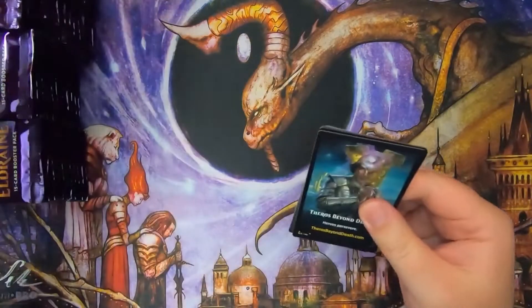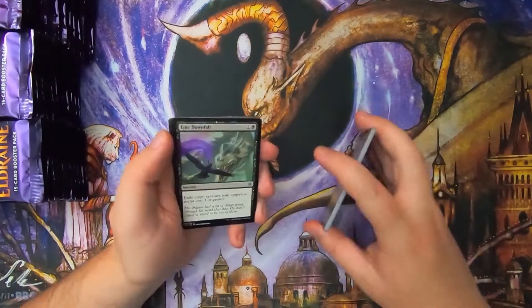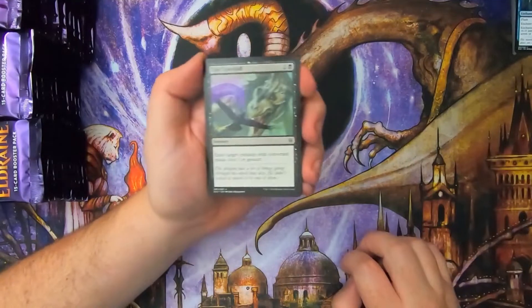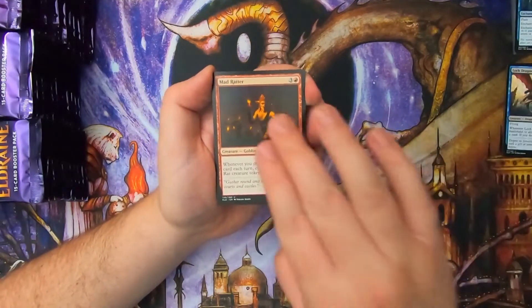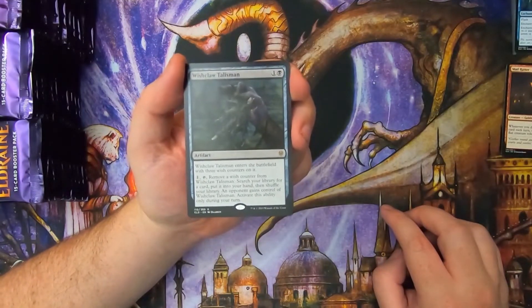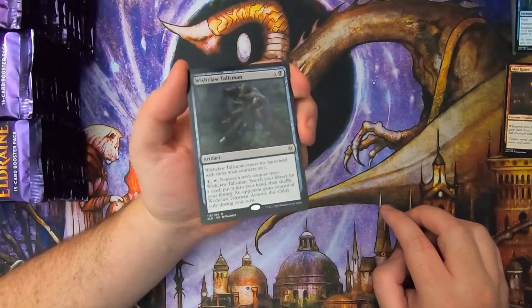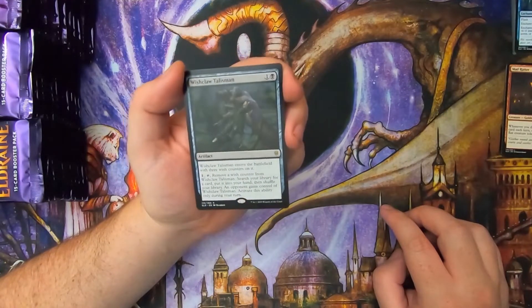I think Once Upon a Time is still the highest regular rare, if I'm not mistaken. So we got Epic Downfall, Loch Dragon, Mad Ratter, and Wishclaw Talisman. I think that's like my first copy of this card that's not foil, to be completely honest with everyone.